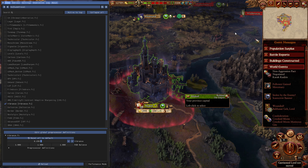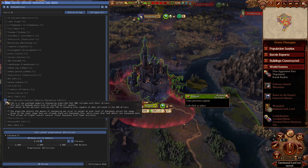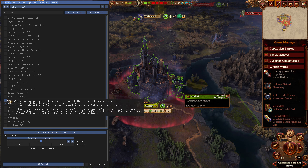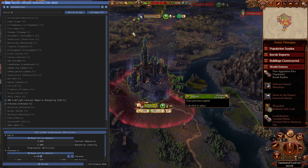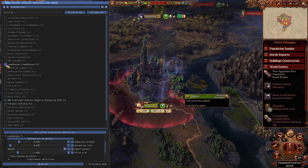The next is the AMD FidelityFX contrast adaptive sharpening — that's a mouthful. Turn that on and it gets a little bit sharper; you start seeing more detail in the forest and the trees in the background. The last two are Luma Sharpen, which sharpens it even more.